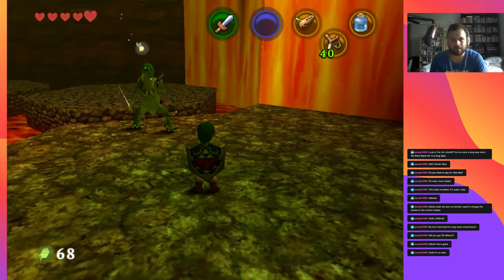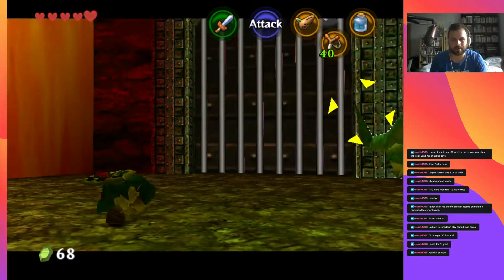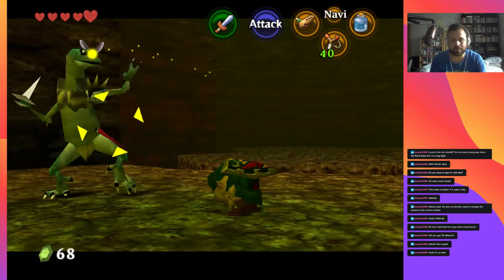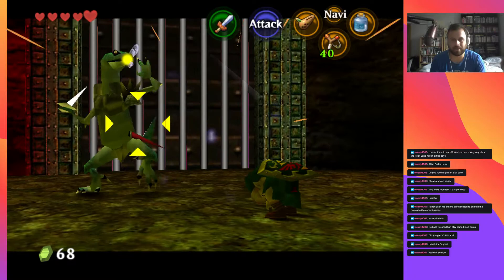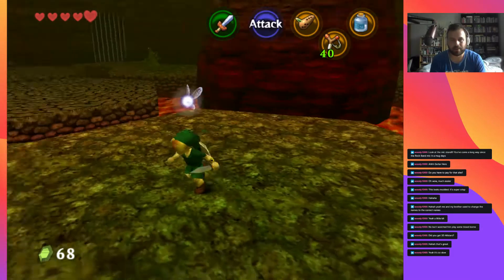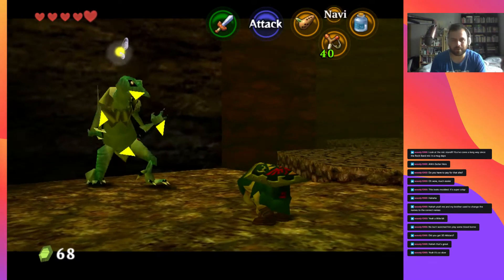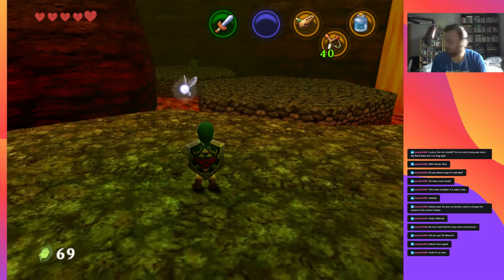I actually don't mind the motion controls, which is the part everyone hates — it's everything else that I hate. There's no variety to the areas. I appreciate what they tried to do with extending the dungeon design outside the dungeons — I can see how that led into Breath of the Wild's design. But think of the start of Ocarina of Time — Kokiri Forest, the Lost Woods, just how good the design of those areas is. Compare that to Faron Woods in Skyward Sword — it's just a generic wood area with nothing unique or interesting.